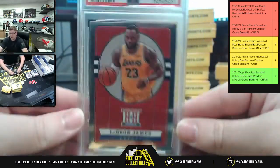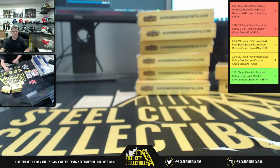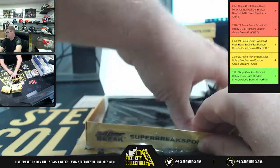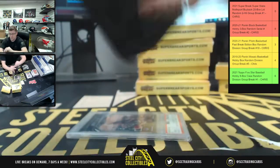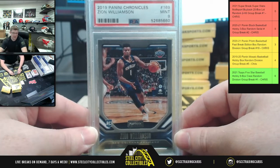We go from Zion to a LeBron James 2019 Chronicles PSA 9 mint. And then — only got Zion Williamson again, but at least this time it's a different card: 2019 Chronicles, still a PSA 9 mint.